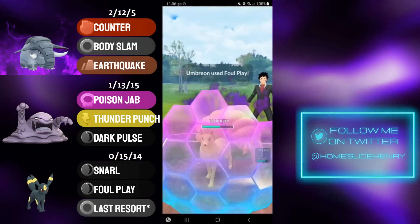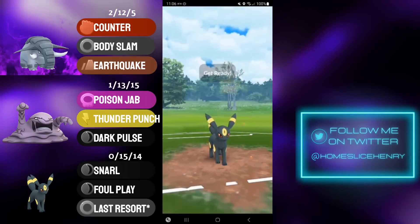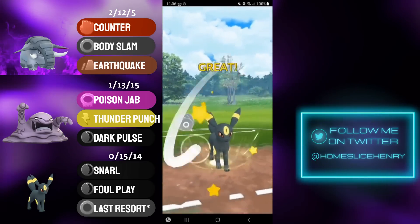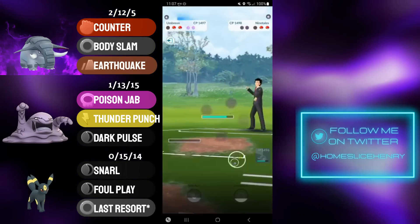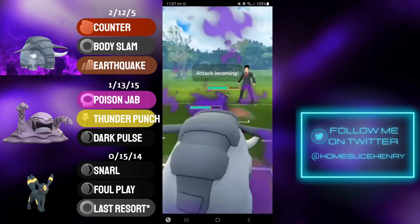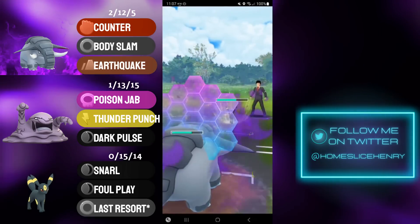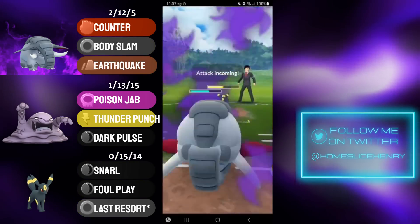Muk is quite good, but Shadow Donphan is definitely the star of the show. I'm able to get all shields here, and Umbreon makes the last-second Last Resort as well. If you can only get to one move, Last Resort does do ever so slightly more damage. They're going to send in Umbreon, and I still have two shields and the Shadow Donphan. They banked a decent amount of energy on the Ninetales, so I do have to save at least one shield.